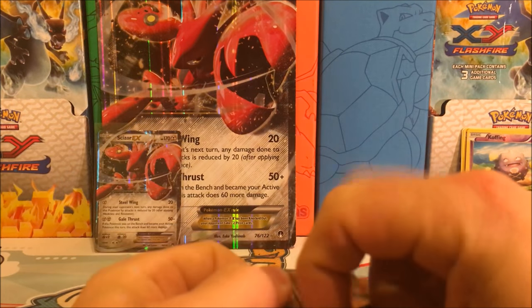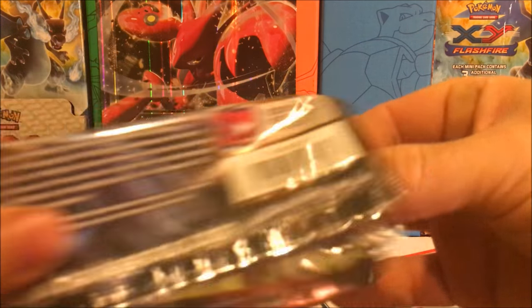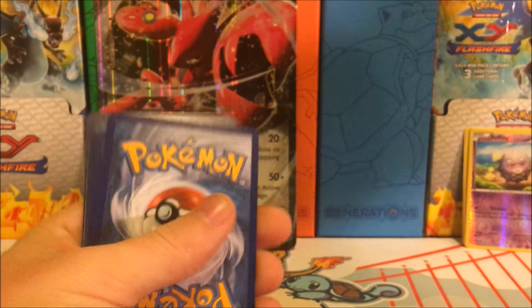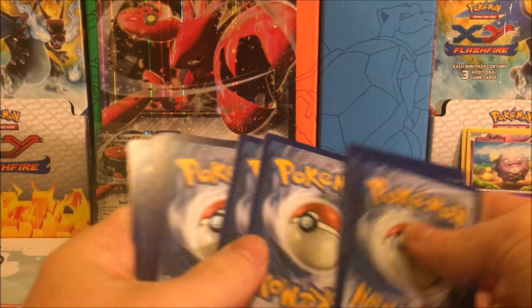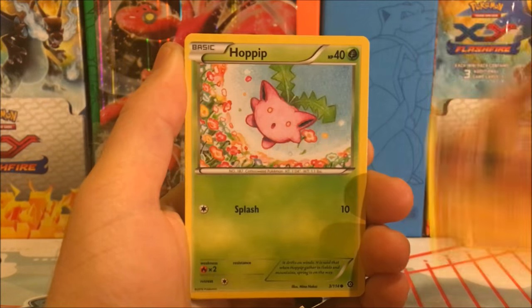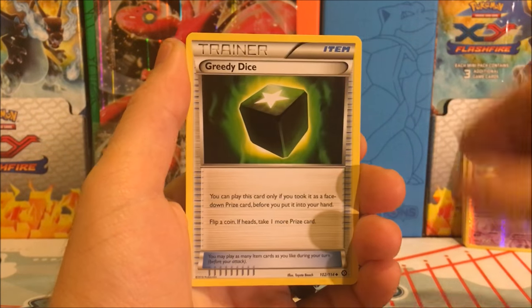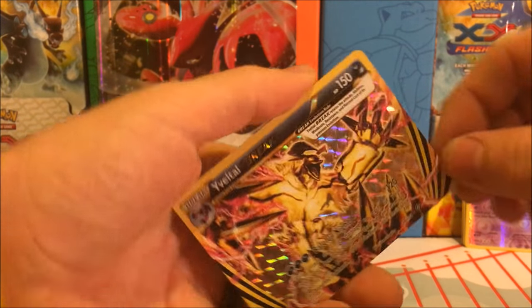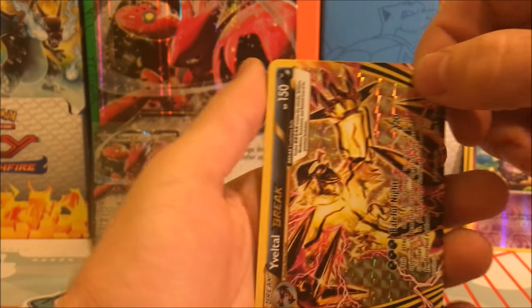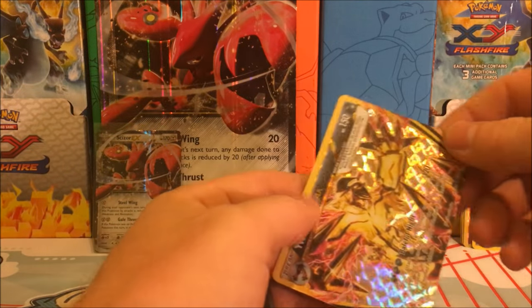Moving on to Steam Siege. All right, we have a Nosepass, Hoppip, Meowth, Clauncher, Shellos, Persian, Greedy Dice, Monferno. We have a Yveltal Break — very nice. I do not believe I have this card yet. And we have a Weavile Regular Rare.